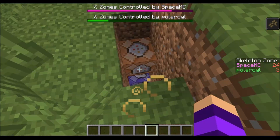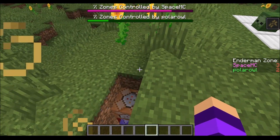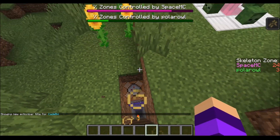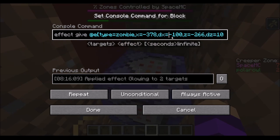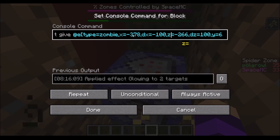Let's start with these command blocks here. These are mainly going to be the command blocks responsible for all of the effects you see during the competition when you're in each zone. First, this is the little message in the chat when you enter a zone: "You have entered the zombie zone." Then going down, this is the command block that gives all of the zombies the glowing effect, which is a really cool effect. I have the parameter type equals zombie, so only zombies are affected, and then all of these distance parameters, which restrict the zone to this area.